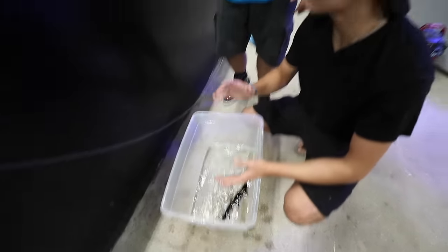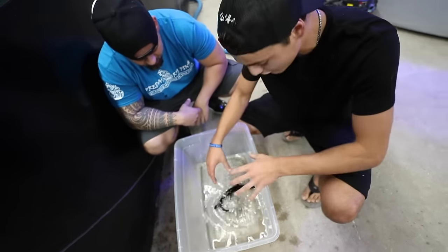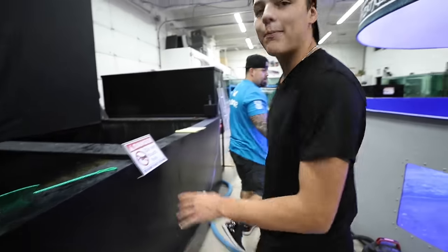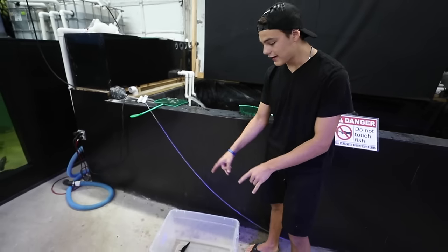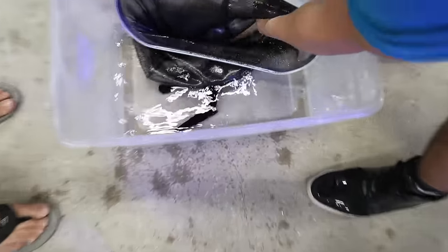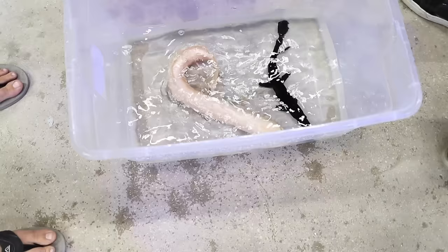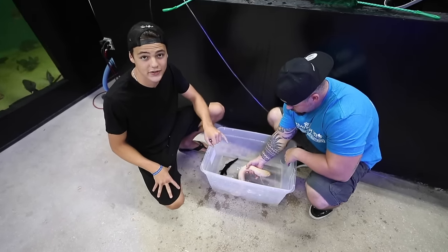So we saw a melanistic alligator at Brian's place that was fully black — this is a fully black dog, literally fully black. And there's also an albino lungfish in here as well. I want to put the albino lungfish in this little bin right here next to this melanistic tropical gar, just to give you a comparison of the color difference. An albino and a melanistic are two completely different colors. Now watch the difference in color between these two creatures. These lungfish get up to four feet long.